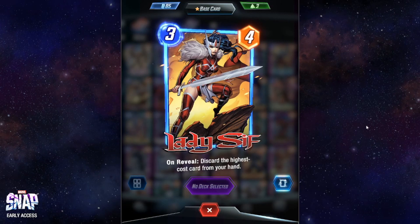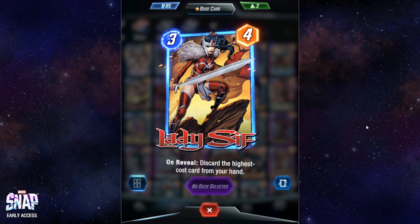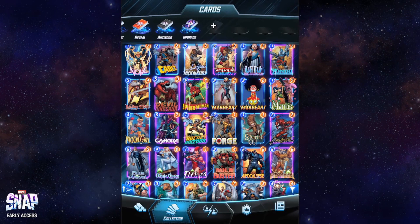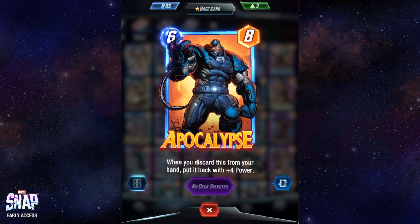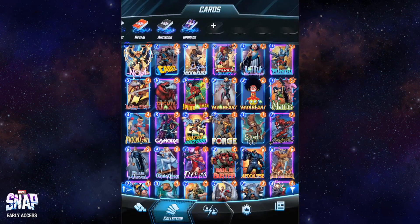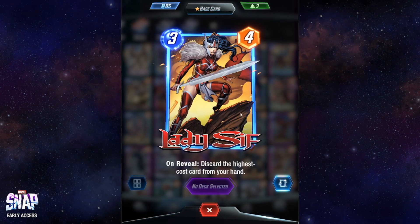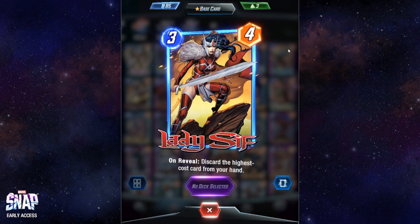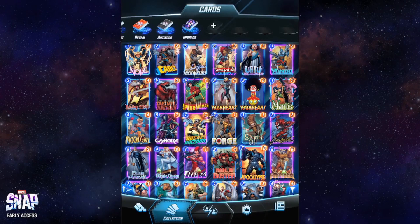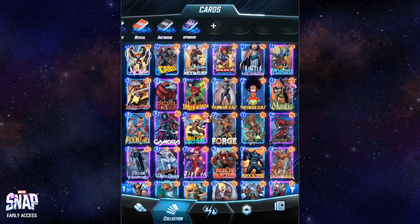Lady Sif is another card used for discard decks, and the most powerful discard option in pool one. It discards the highest cost card from your hand. It's so powerful because it's typically used in combination with Apocalypse — in most pool one discard decks, Apocalypse is going to be the most expensive card. So you play Lady Sif to ensure Apocalypse gets discarded, then it regenerates with plus four power. This way you have real control over which card gets discarded, unlike Sword Master or Blade. Very good card, especially in combination with Apocalypse.